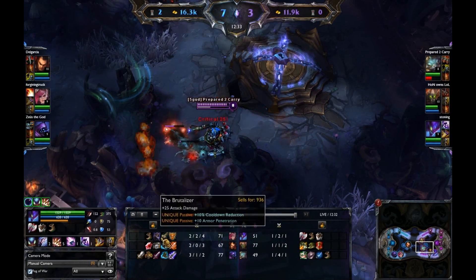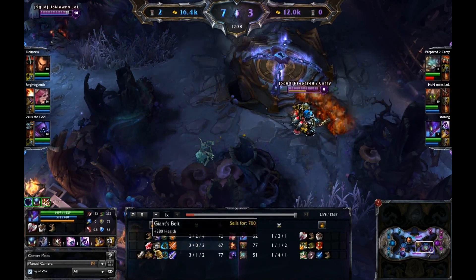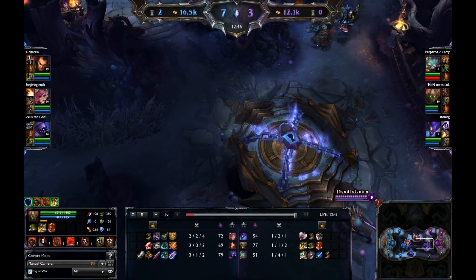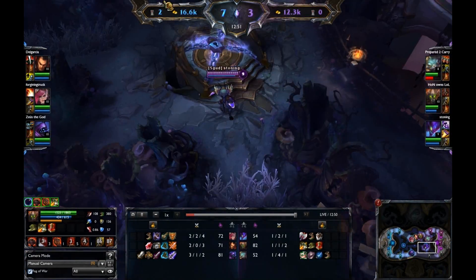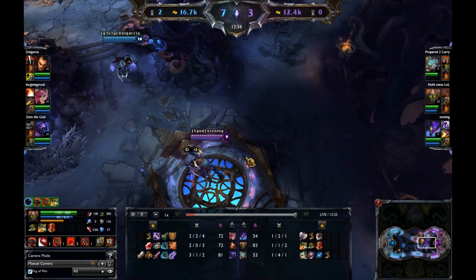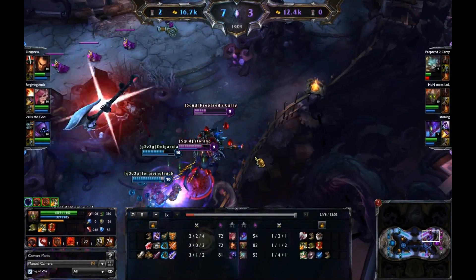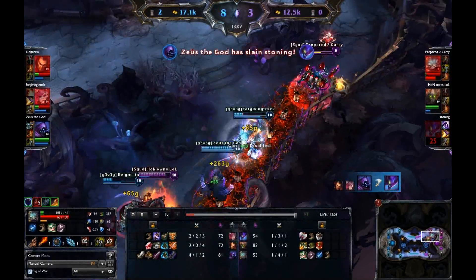Vi is now building that Black Cleaver. Darius I would guess is building that shield item — the Overlord's Bloodmail — where every time they get a kill or assist they gain around 200 health. It looks like we're going to see a little fight here on the purple side shrine. Darius flashes and pulls in Rumble, tries to dunk him but doesn't quite get him.